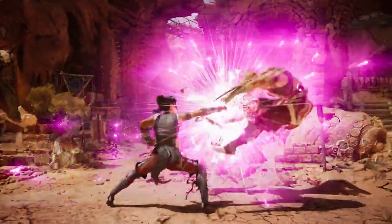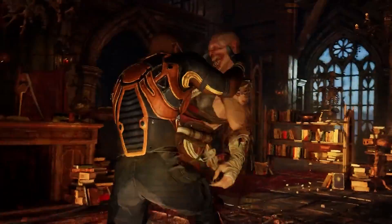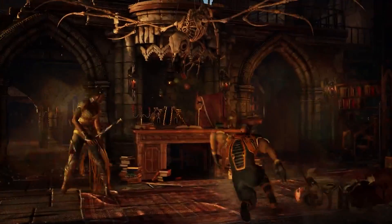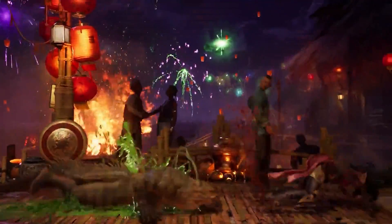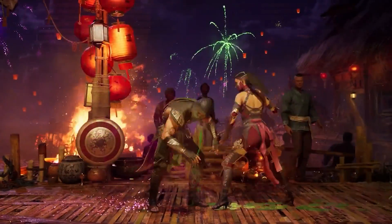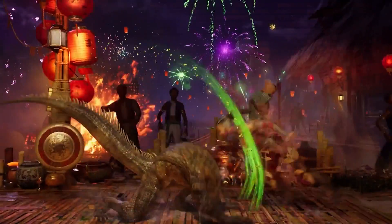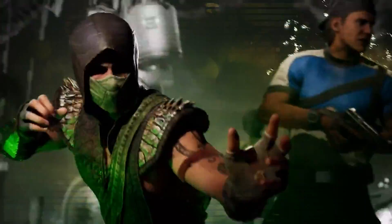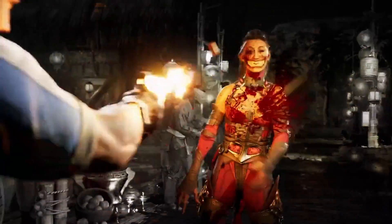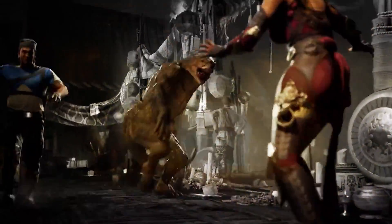Beyond the primary fighters, Mortal Kombat 1 is set to introduce the innovative cameo character mechanic. Cameos are unique partner characters, separate from the main roster, designed to assist and complement the primary fighters during matches. They bring their own set of special abilities and moves, enhancing gameplay dynamics. Some of these cameos might even make an appearance in the story mode, adding more layers to Mortal Kombat 1's new lore. An official email from Warner Bros. UK in July revealed Kombat Pack 1's cameos, and fans have been buzzing with anticipation ever since.